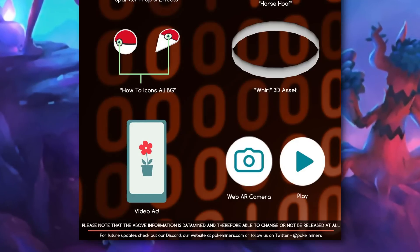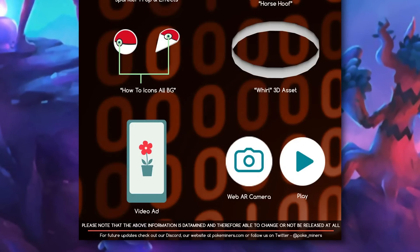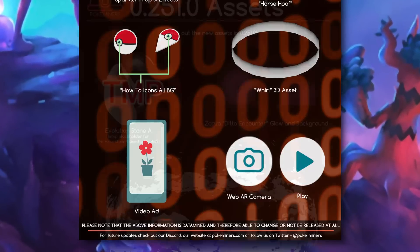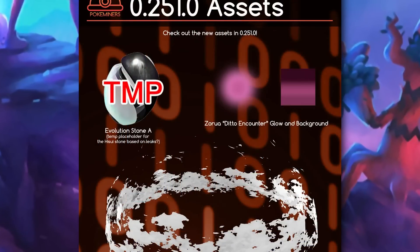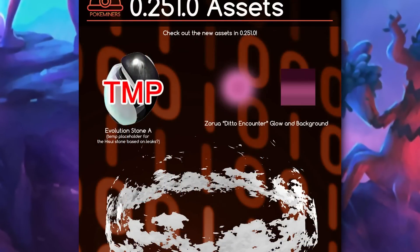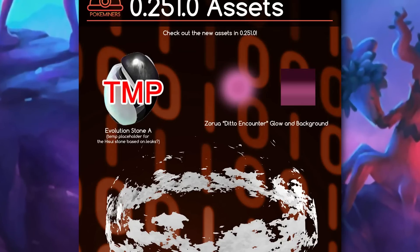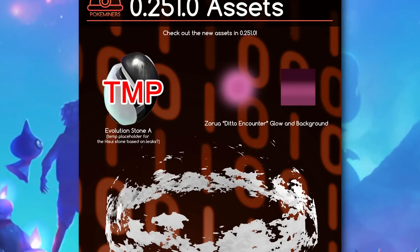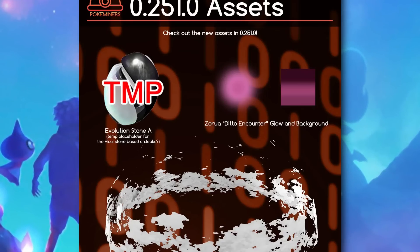Hopefully Niantic doesn't go that route, but we'll just have to wait and see. Now aside from this, we also seem to have a placeholder for a Hisuian evolution item. That's honestly pretty cool, and a big hint towards what might be coming at the end of this year or the beginning of next year. Is it possible that this item will be used for some Hisuian form evolutions? We just don't know yet, but I'm excited to see which Pokémon this item will be used for.